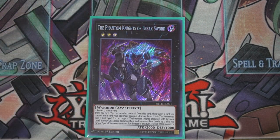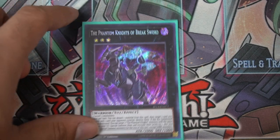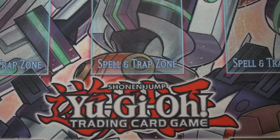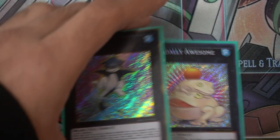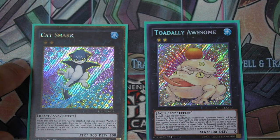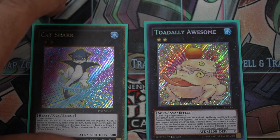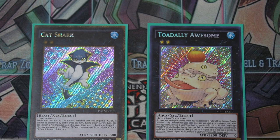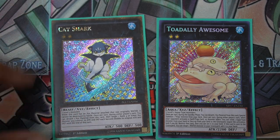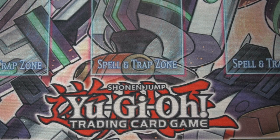One rank three — Phantom Knights of Break Sword — destroying a card you control and a card your opponent controls. I searched up rank threes and this was the one I was familiar with; it looks really cool. Totally Awesome and Cat Shark are our last two XYZs — rank twos. You can replace Cat Shark with a second Totally Awesome. Toad is really good — you have a negate on board, don't need to explain it. Cat Shark helps you attack directly I believe. You can run two Toads; the effect to add a water from grave back isn't necessary so I just add the same Toad back.